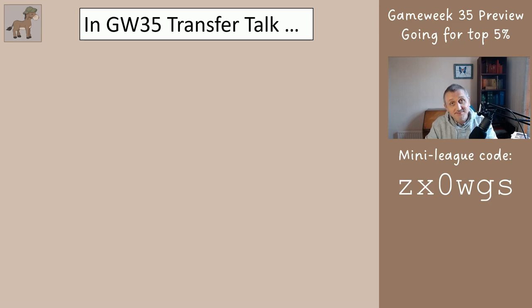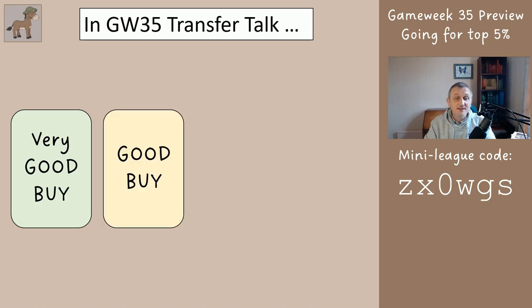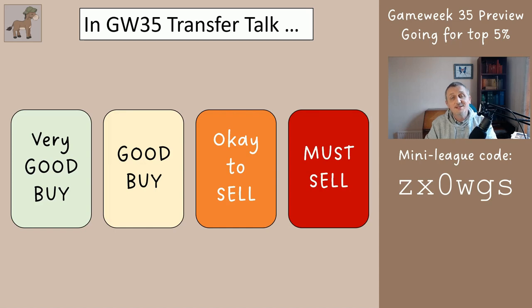We're going to run through all the players in the system. I'm going to identify which players you may want to consider transferring in and which players are okay to let go. The ones I'm suggesting are okay to let go — you only let go of them if you need the space or the money. There are no bad players in this system. Green card means a very good buy, yellow means a good buy, orange is okay to sell if you want space or money, and red is a must sell — but we have no red ones this week, since James from Chelsea should have been removed already.